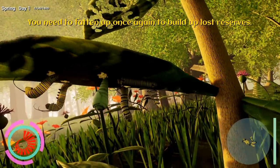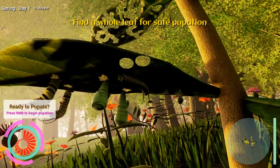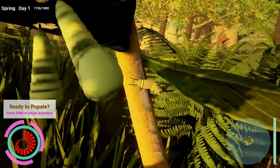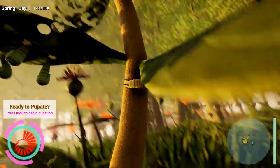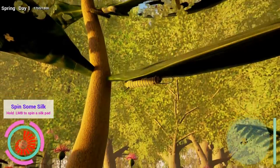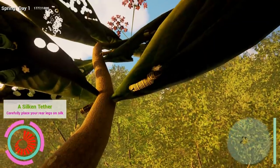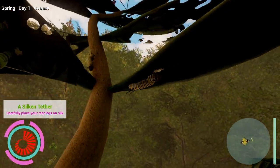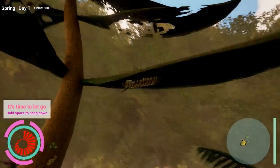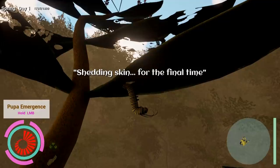You need to fatten up once again to build up on lost reserves. Now I'm good - let's begin it. Find a whole leaf for safe pupation. Let's go to the underside here. I'm ready to go. Hold left mouse button to spin a silk spat pad - let's just spin that silk. There it is! Carefully place your rear legs on the silk - just walk over that. It's time to let go. Hold space to hang down. Let go little caterpillar - you're going to be a butterfly in a second. Shedding skin for the final time.